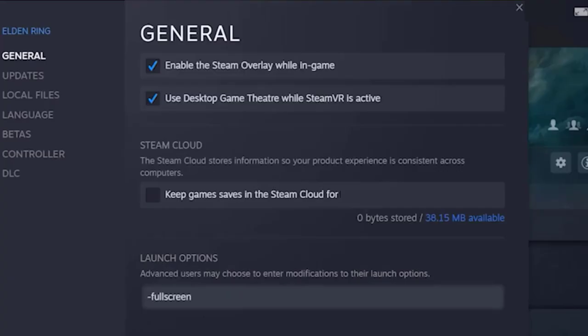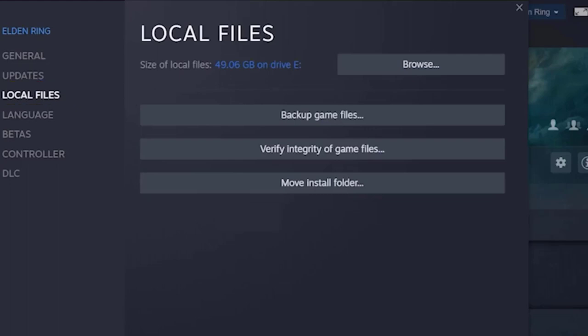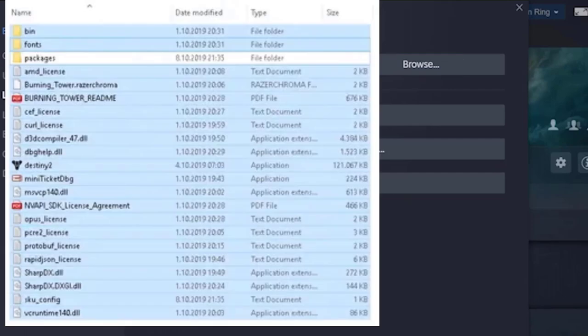A settings window will open up. Click on Local Files, hit the Verify Integrity of Game Files option, and it will start repairing game files. Wait for some time and once it's done, you can start playing Destiny 2 error free. If the error still persists, click on the Browse option in the Local Files tab and delete all the local files.